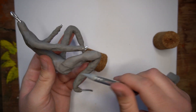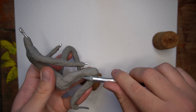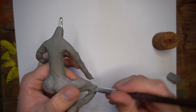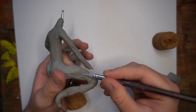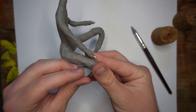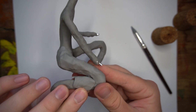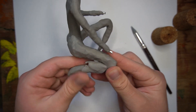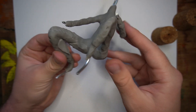Right here I'm sculpting on his leg muscles and stuff, just kind of bulking his body out with some muscle — give him a little bit more accurate anatomy. Just doing some stuff to make him look a little bit more natural, or as natural as I can sculpt, at least.